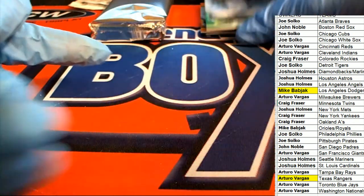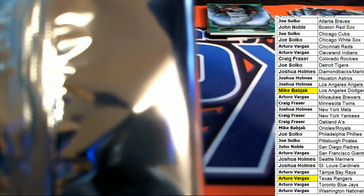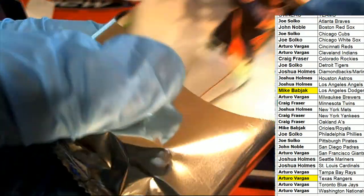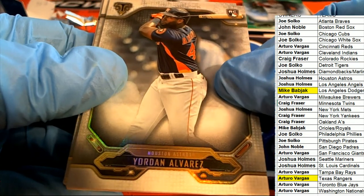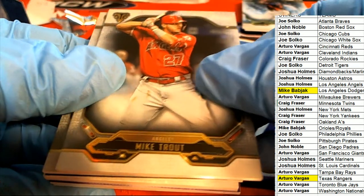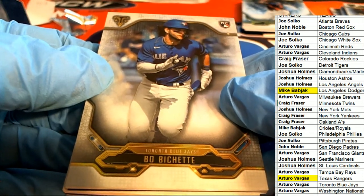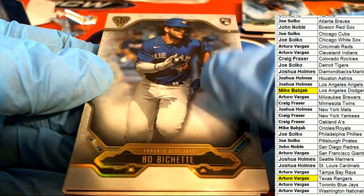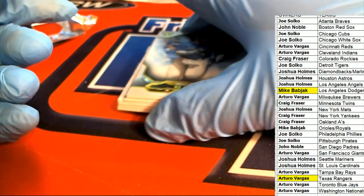Phillies. It's an Alvarez - we're going to put this one in a top loader. Such a nice looking Alvarez. And there's a Mike Trout - that's going to go in a top loader too. Arturo, nice rookie card of Boba Shett. And let's go ahead and pull this big hit.